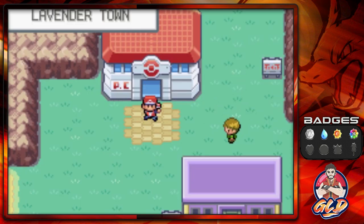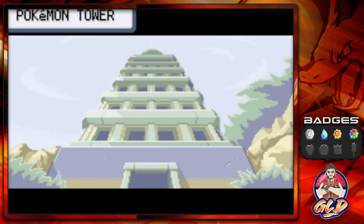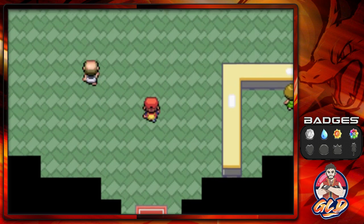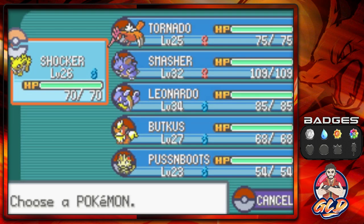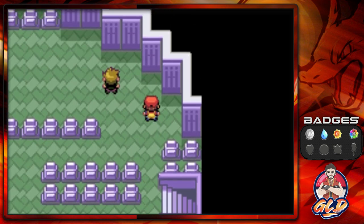You guys probably already noticed I put Puss and Boots back into the team — that's because we don't need Cut right now, and maybe I want to give Puss and Boots a little bit of a chance. Here is the Pokemon Tower, as many of you guys would know, this place is known for Ghost type Pokemon.